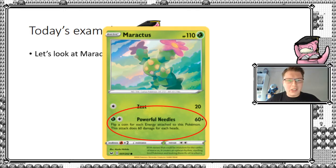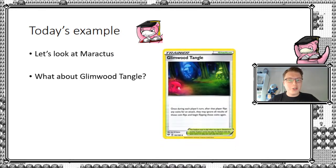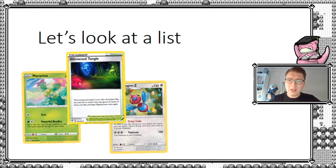That's interesting on its own, however not that great on its own. But fortunately, we got a new card — Glimwood Tango — which can actually help us achieve a more reliable damage output. And basically what it does, it lets us re-flip one time. So suppose we don't manage to hit the target number that we require, we at least get one more chance.